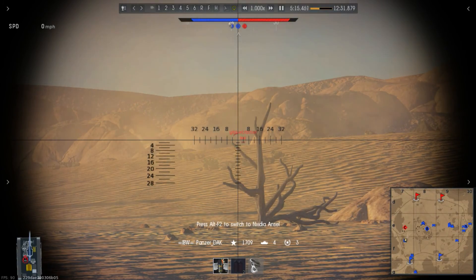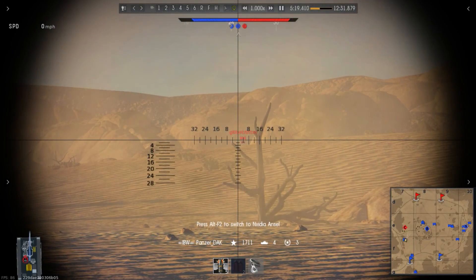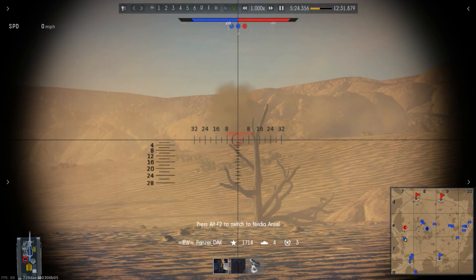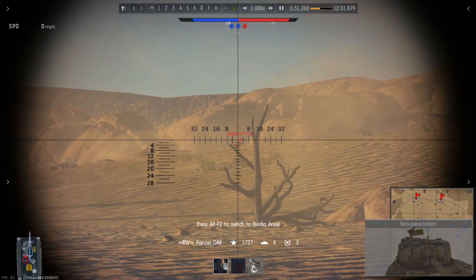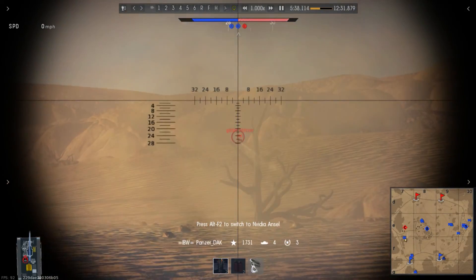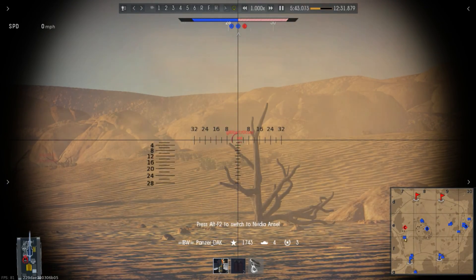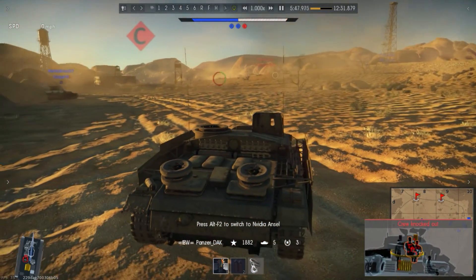He keeps firing in the same spot. It looks like that one caught the ground. He moves it up a little and tries again — right on the front of the mantlet, the armor's pretty strong there. Double-checking just to make sure it's still there. The turret's turned, but it just hits at a bad angle and doesn't go through. Can he hit it this time? Yes — well done, Panzer.